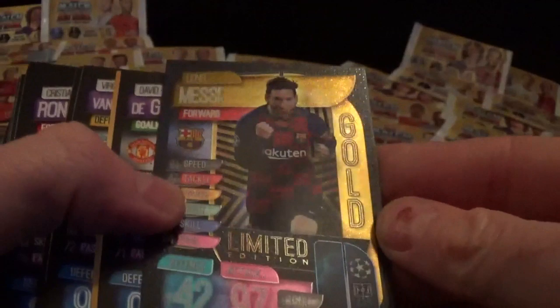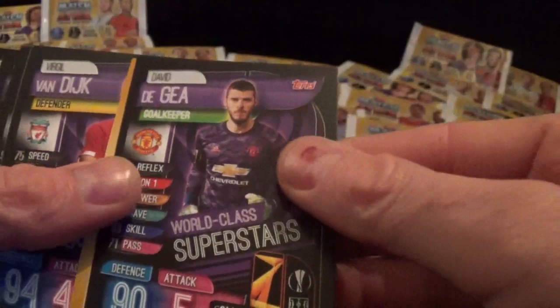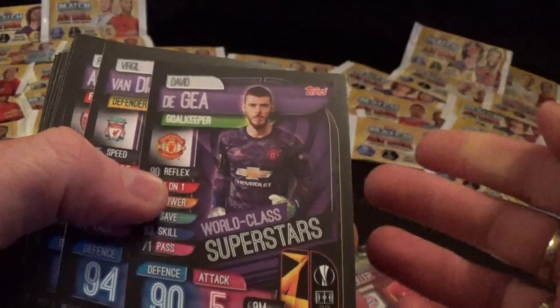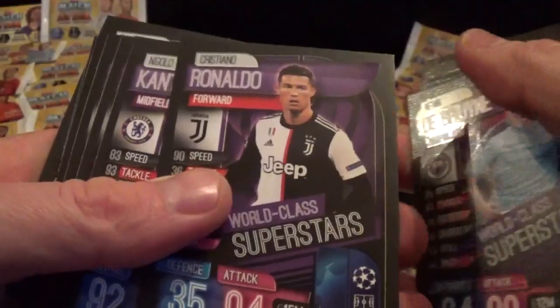Let's start with the smaller of the two packs inside. We have our second gold limited edition card of the day - this one is Messi for Barcelona! Not sure if we've got that one, but I definitely need the Sancho one. We have our World Class Superstars 15 exclusive cards: De Gea, Van Dijk, Volmiang, Varane, Kimmich, Hazard, De Bruyne, Ronaldo, Kante, Modric, Mbappe, Messi, Salah, Ederson and Sterling. I'll put those to one side as we already have those.